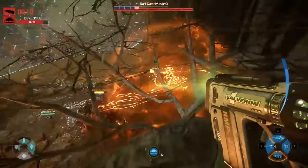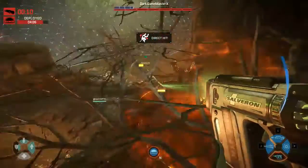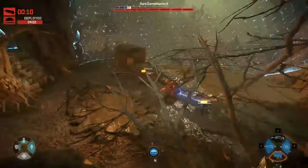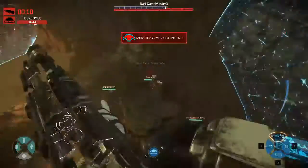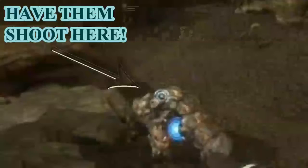Now, despite having such a massive capacity, there will probably come a time when you will somehow run out of energy for your Med Gun. When this occurs, simply pull out your single-shot sniper rifle to not only do a small amount of damage, but provide your team with a target that, when tagged, causes your team to deal extra damage to the monster.